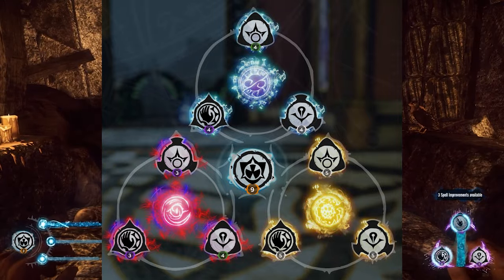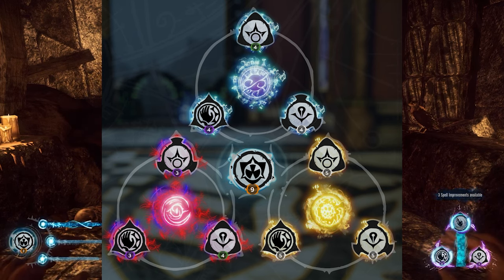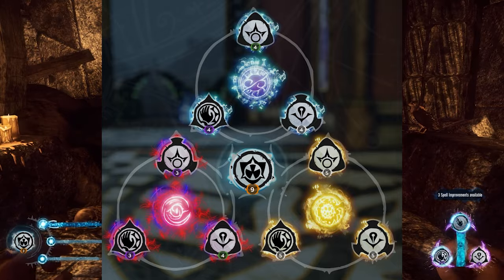Finally, there's Corruption, which is the strangest sigil. All of its effects deal with parasites — whether that's damage over time or summoning an allied parasite depends on the attunement. I've tried it in the past, but it's a little too finicky for my personal taste. It's exactly the kind of thing that's going to appeal to a very particular kind of player, and I'm sure there are people out there who will absolutely love it.